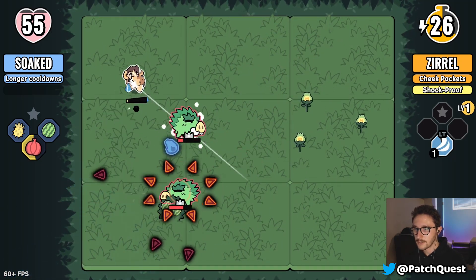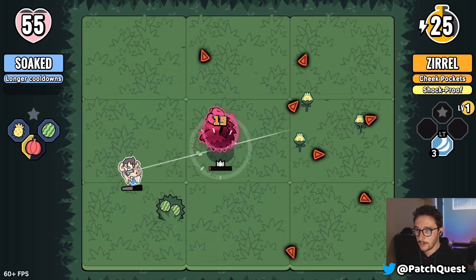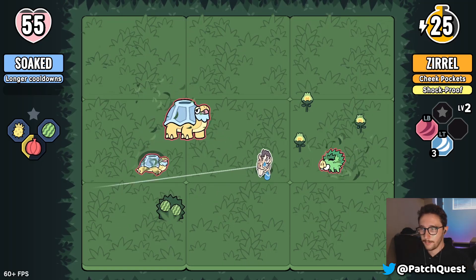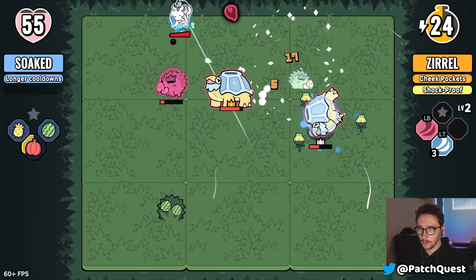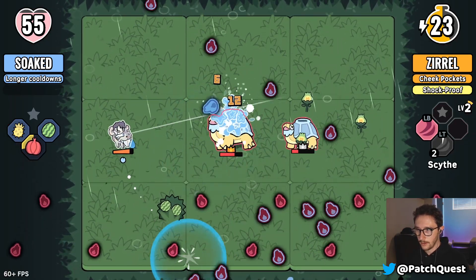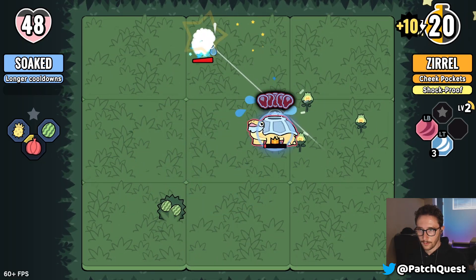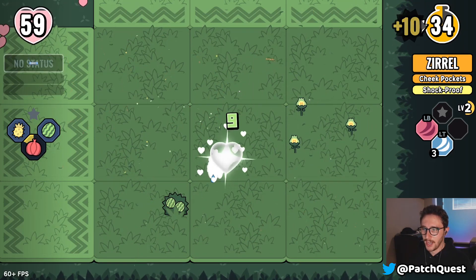I need to remember to do my melee blast because that clears nearby shots and knocks these guys back pretty far. Level two, my Zero! I like this move — it's like a little sweep, look at that! Nice job, us — we're doing okay. I didn't even need to use my Jumbo, which I probably should have.